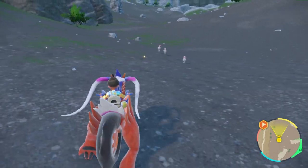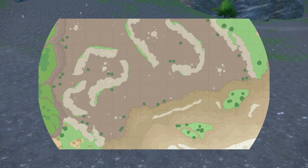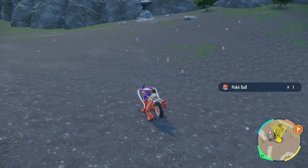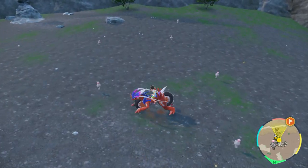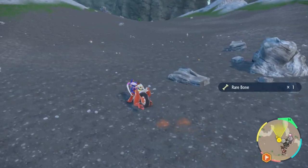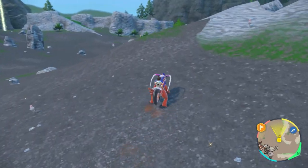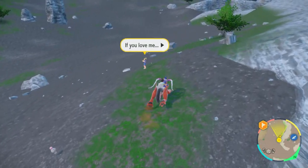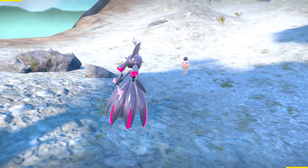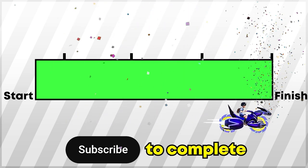If you just want to focus on solo hunting Spoink, head all the way up towards the Paradise Barrens. This is no longer a dual hunt with Chinglings — it's just solo Spoinks everywhere. This whole place is full of them, so all you have to do is look out for the shiny. You can Picnic Reset here or just explore. It's literally the only Pokemon that spawns here, so good luck getting a shiny Spoink in the Paradise Barrens.